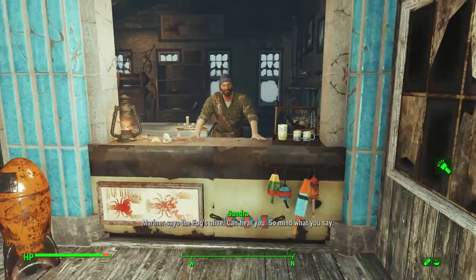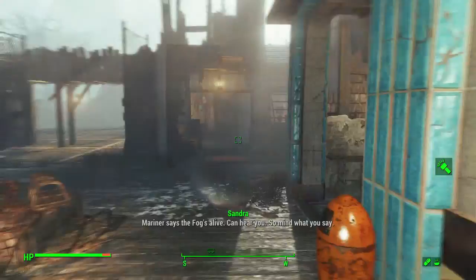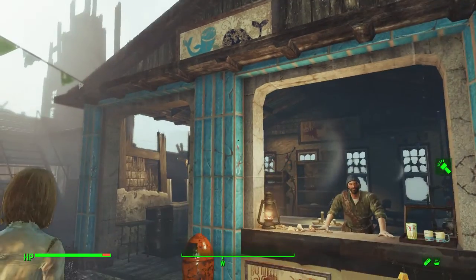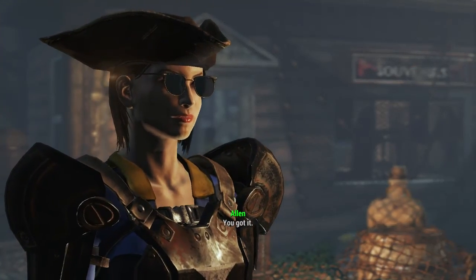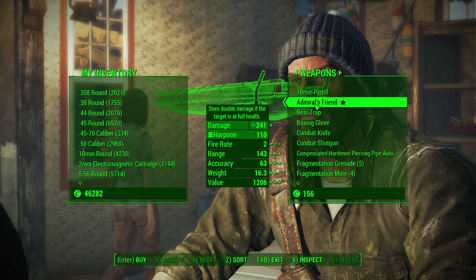When you first get here, you will meet this dude over here, Alan Lee, and after the stuff that happens at the very start, he'll head back over to his little shop here. You can go ahead and talk to him, hook it up with some firepower, and you can check his weapons — he should be selling the Admiral's Friend.